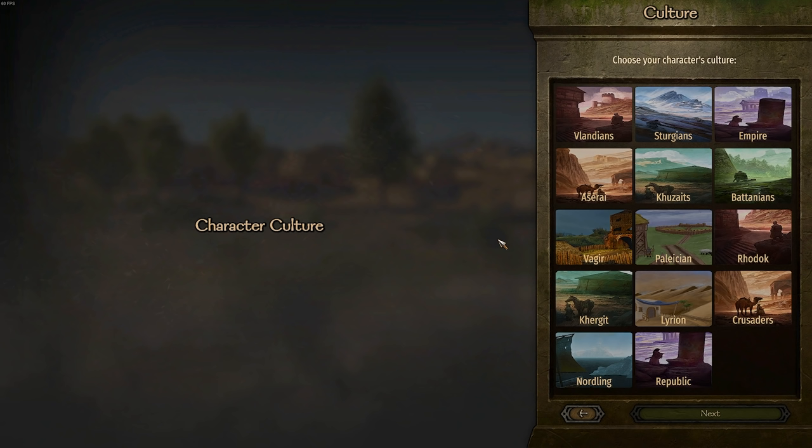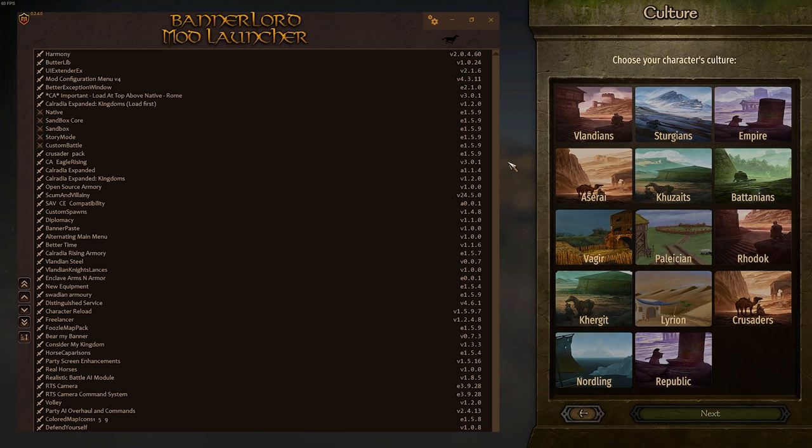Also, if you're looking to play with all the mods I'm using, I'll leave a link to my Discord in the description. You can find every single mod down there. I made an install guide along with my load order, which should make it really easy to get the same version of the game I'm playing. A lot of people wanted that with Life of a Legionary, so I put a bit more time and effort into it.